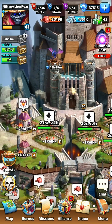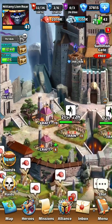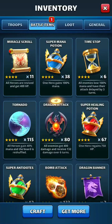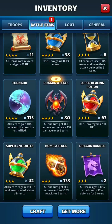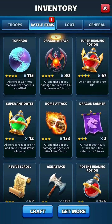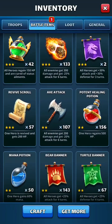The key is the battle items, and you'll see that I've been creating some here. I've been making dragon attacks along the way. The four battle items that I really want for the Legendary event are: first, tornadoes; second, dragon attacks; third, bombs; and fourth, axe attacks.